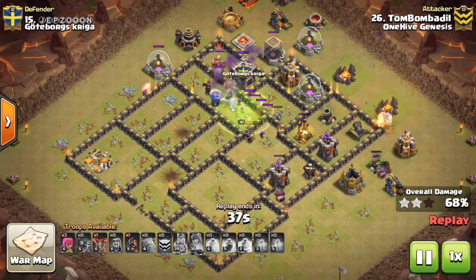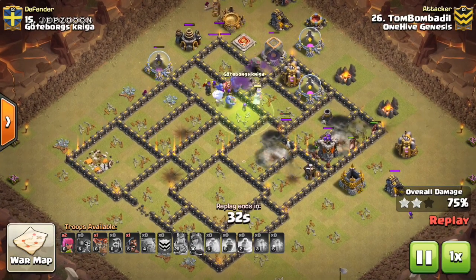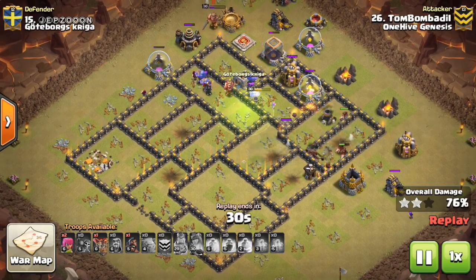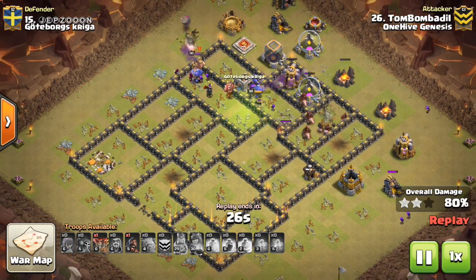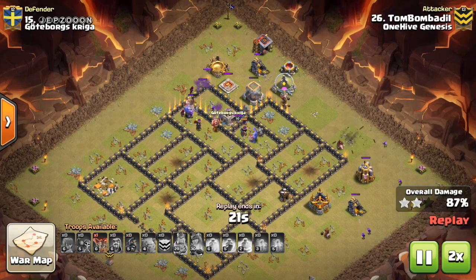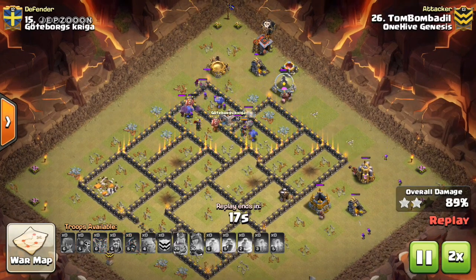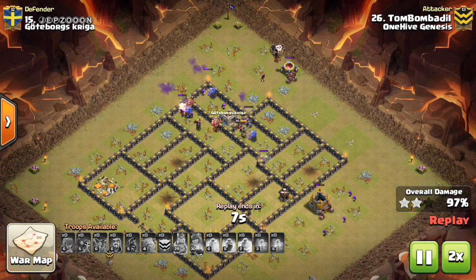Then you kind of make your final assault on the base, especially if you have a heal spell. That's when you're going to go after the defenses that aren't going to be tanked — that's when you use your heal spell. Tom finishes up here with a few loons and a few hogs left over. Nice attack. Let's keep moving and keep seeing this thing in action.